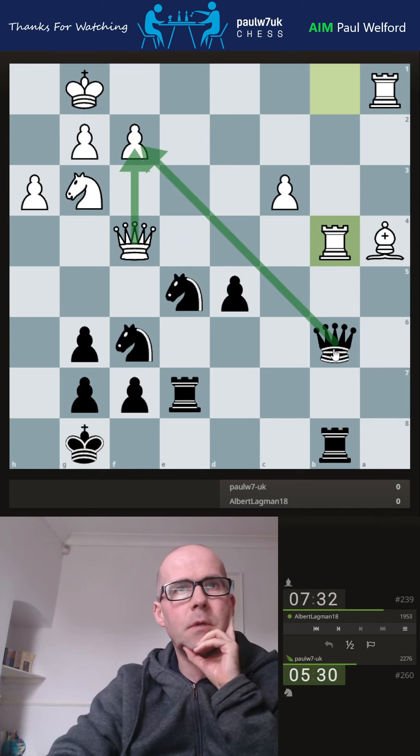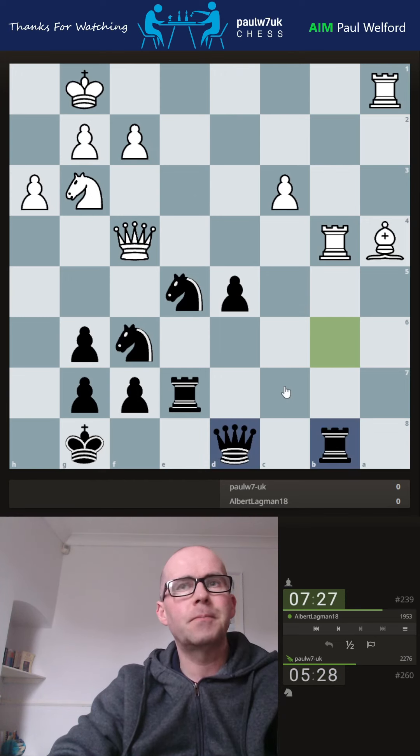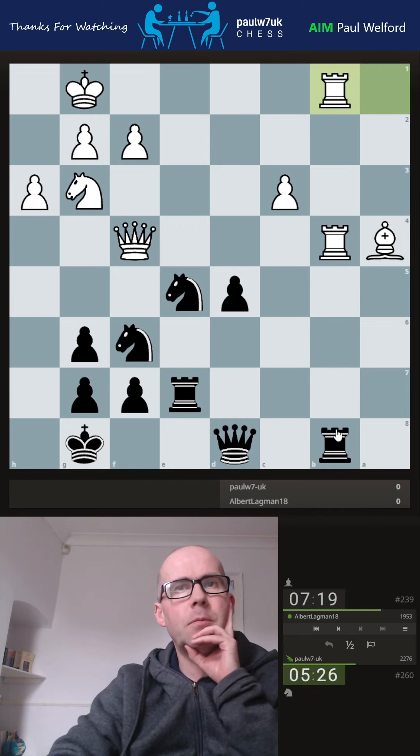Okay, so there's no trick — he can take with the queen. I just stick to plan and drop back, and I think I need queen c7. I can't go to e8 because of the bishop, but c7 — my rook would guard. He's just doubled up. I don't want to take and advance his pawn for him.